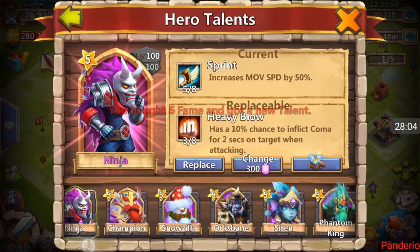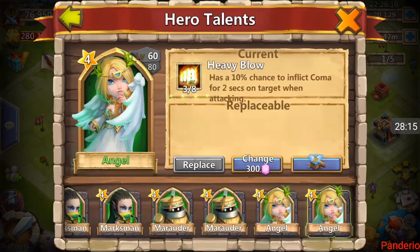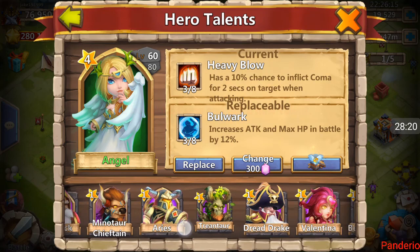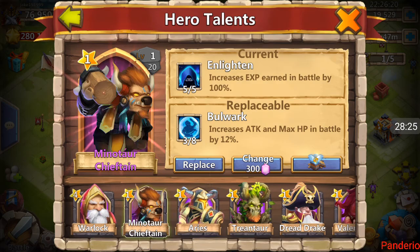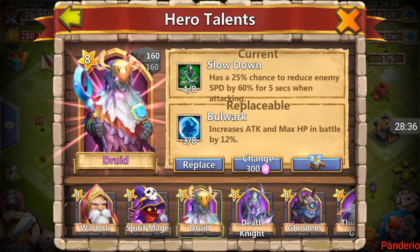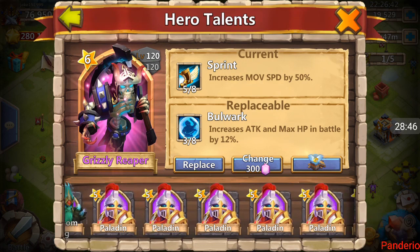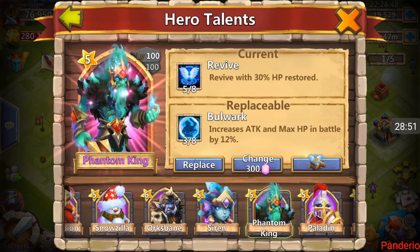Three Heavy Blow. What do his blues and greens even have — two, two, two, two, two. Tons of twos, replace. Three of eight Bulwark. I think Bulwark is better on Tree. Nothing I want to put it on up here — wait, what did Phantom King have? Oh, the five Revive. I'm going to put the Bulwark on him.